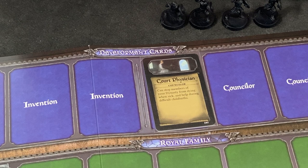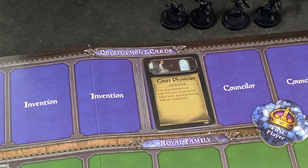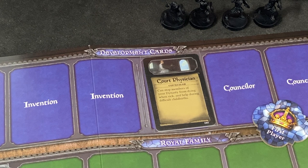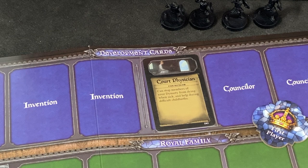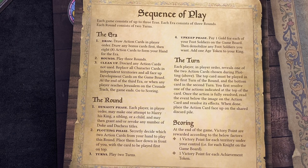I decided to be the starting player in this scenario. The rules say the player who last played Crusader Kings will be first - that's obviously me against me. The first thing you do during a so-called era - and we are playing up to three eras - is to prepare your action cards. This is different if you're playing as a player versus an AI player. For the AI, the tactics rules tell you which cards each player draws.